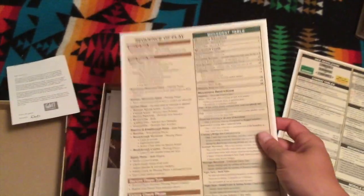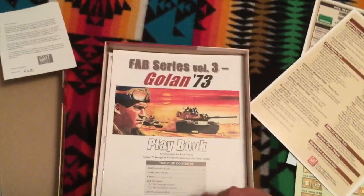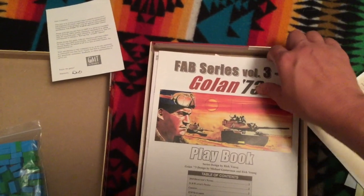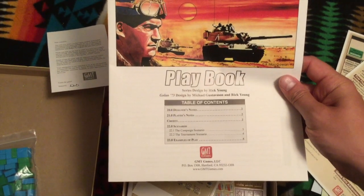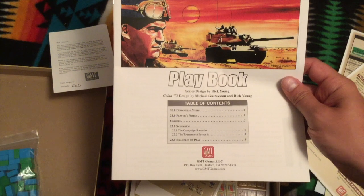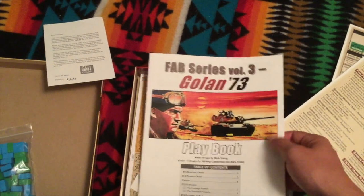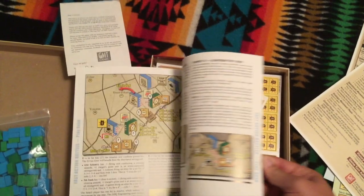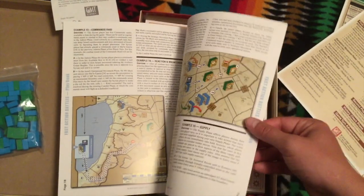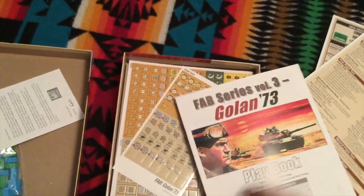There's an extended sequence of play as well as a movement table. You have your basic sequence of play and then this just expands it out. There is also a playbook — I think they put the scenario information in here, and yes, that's what's happening. We have designer's notes, player notes, credits, scenarios, and examples of play. It does feel somewhat hefty, so there's more to this than just a simple booklet. You have full blown examples of play in here, and the whole booklet is weighing in at about 20 pages.